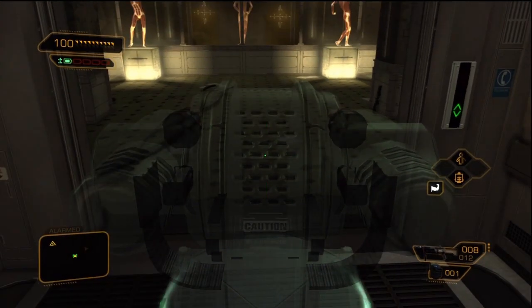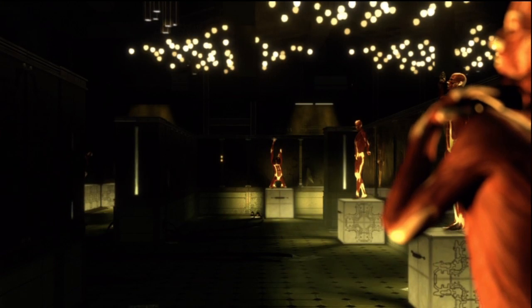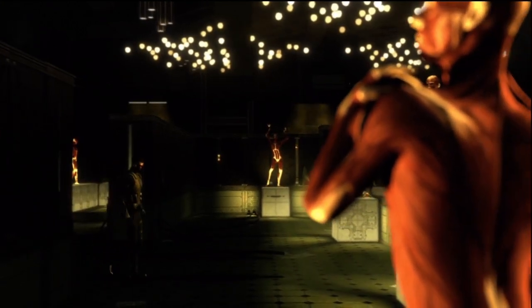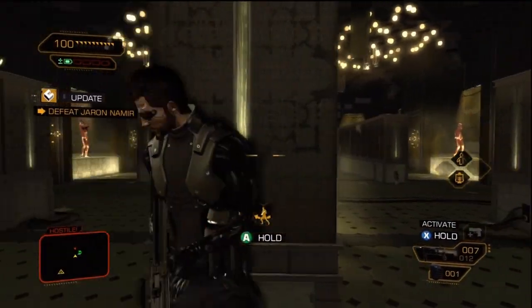I realized early on that you can carry turrets — they're a heavy item so you have to have the armor augmentation in order to do it. But I knew I'd be running into a lot of guards so I figured I might as well take it along. And then it happened to be that I ran into Jason Amir instead, so it worked out pretty well for me.